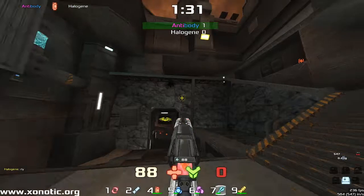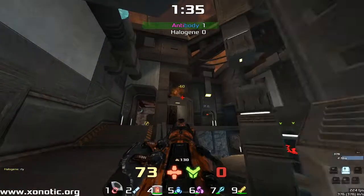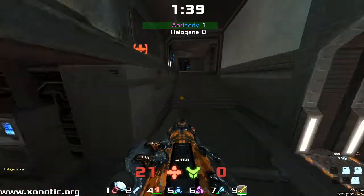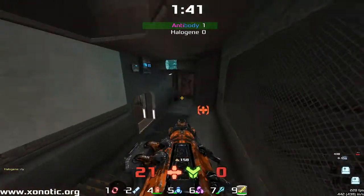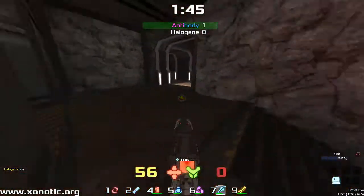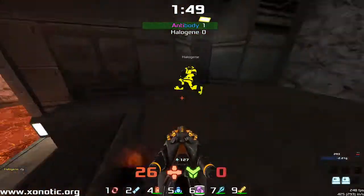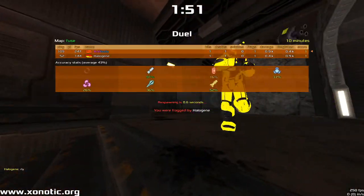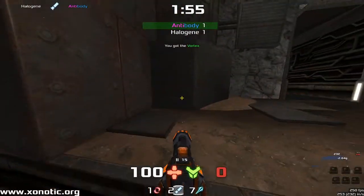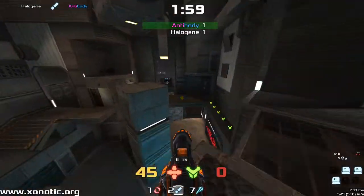Halogen coming round the corner trying to play aggressive, but Antibody backing off, making nice plays, keeping his distance. Still doing it — very low health though, needs to be a little bit careful. Going to find a couple of 25s, a bit of damage onto Halogen. Halogen might be able to take him out here, and does with the shotgun — lands a good set of pellets and ties up the scores one-to-one.